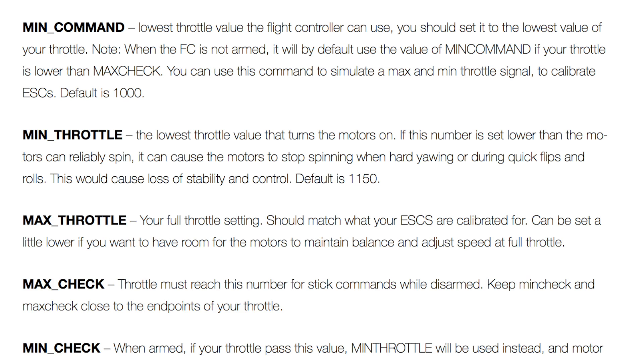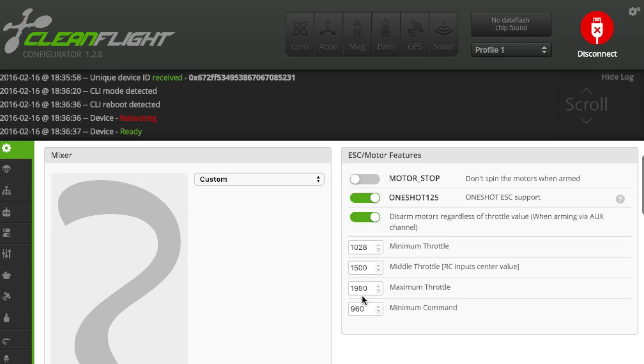The min command is the PWM value at which the ESCs are at when they're not armed. So if you're having little glitches, or as soon as you plug in your battery your motors are twitching a little bit, your min command is too high. I would set your min command under a thousand if you have any issues like that. I always set mine to 960. You can adjust — I've seen them as low as 920 before.